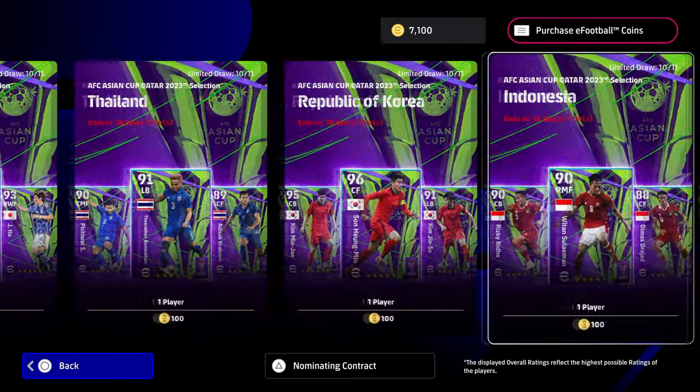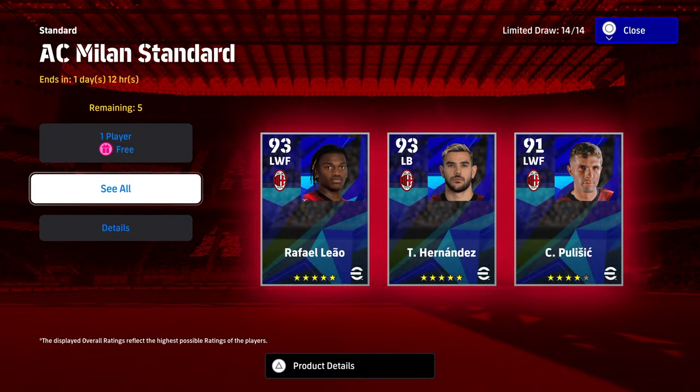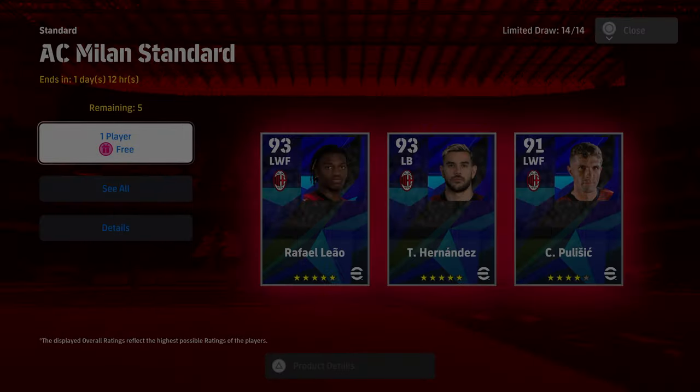We already have our 500 points that we got from the watch stream — the Barcelona stream. Now when we go into the players here, you will have five free standard Milan players. If you've been playing the game for a while, these are essentially going to be just GP fodder unless you want a Milan player in your squad.